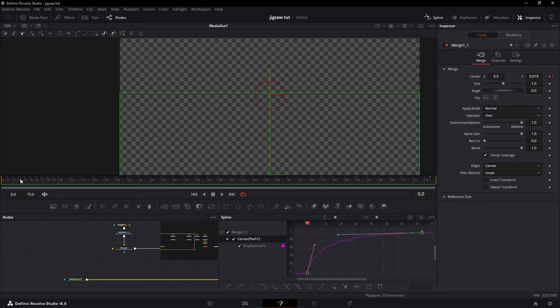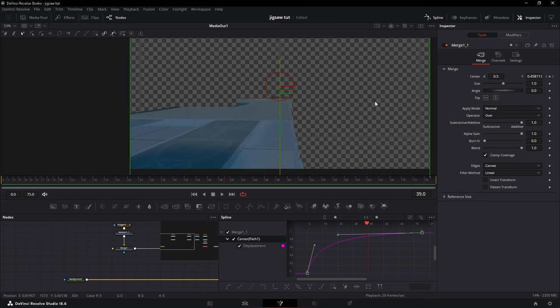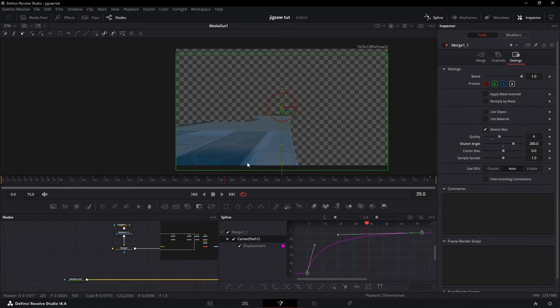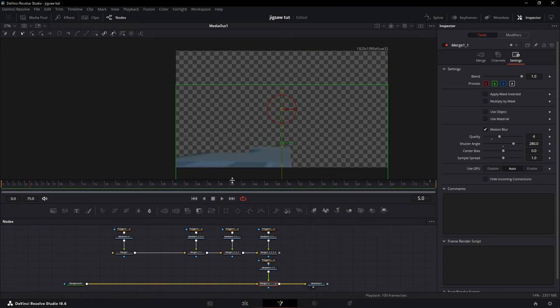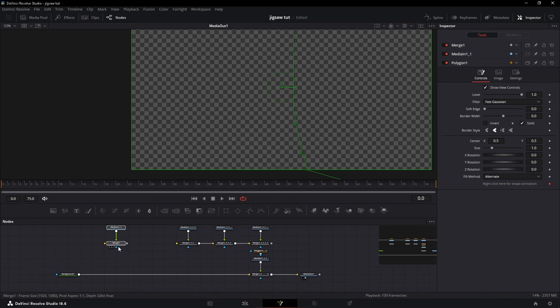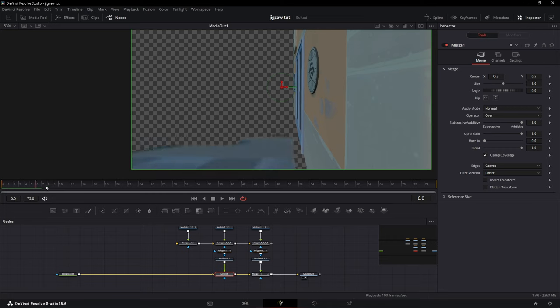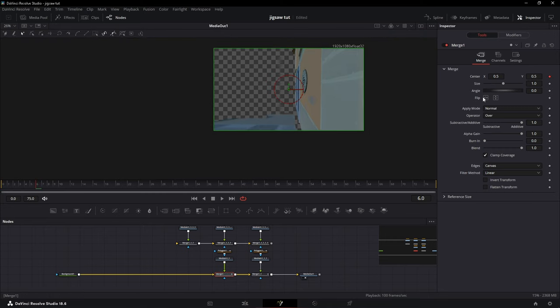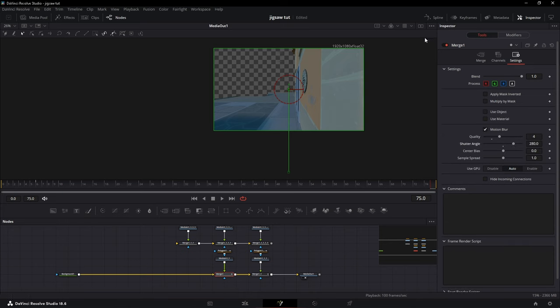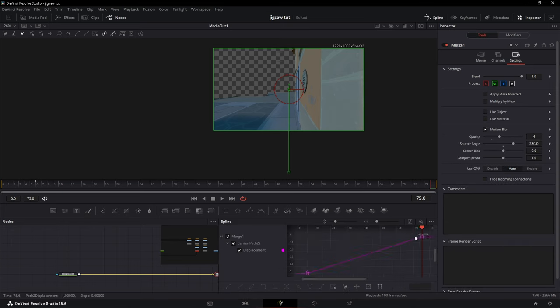Do a fast-slow graph — something like that. To make it look a little better, go to Settings and add motion blur. There's a slight difference, kind of blurry. For the next mask, grab it, go about six frames forward, drag it down until you can't see it, then at the last frame put it back to 0.5. Add motion blur and do another fast-slow graph in Spline.